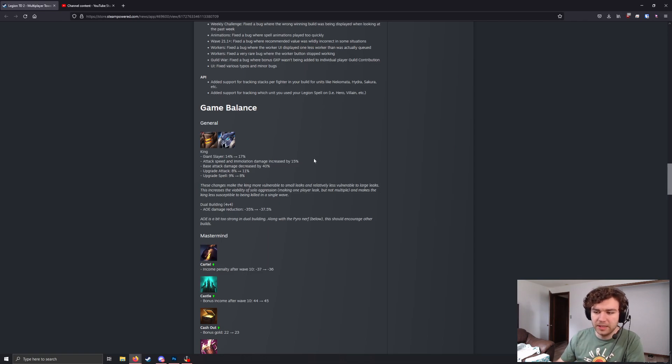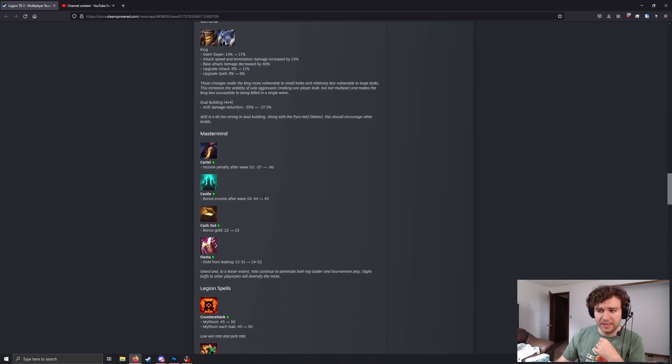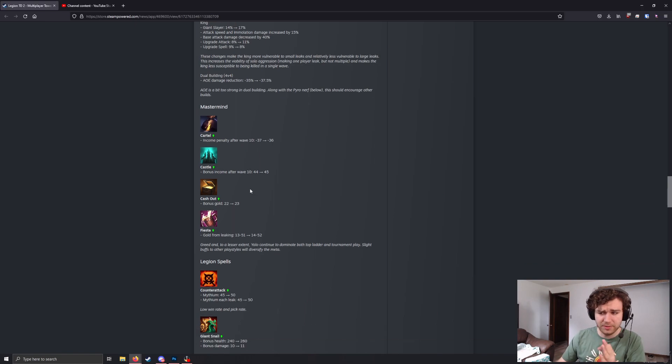Dual building has another AoE reduction — so a pyro nerf along with AoE build nerf. You're less likely to see pyro plus egg openers in classic dual building. We're seeing a cartel, castle, cashout, and fiesta buff in this patch. I think this is just going to increase their usability in tournament and ladder play. I'm still very much a cashout gamer, so the cashout buff is very helpful and nice. I think it will give you a little bit more of a percentage chance of getting that extra worker earlier.